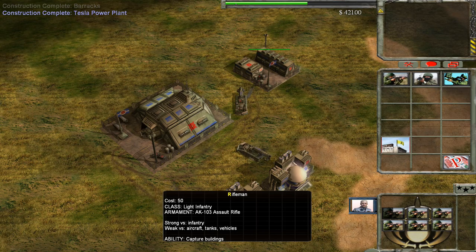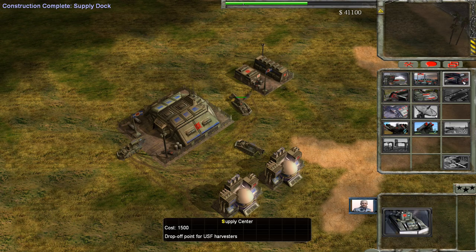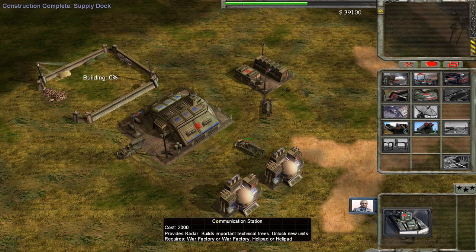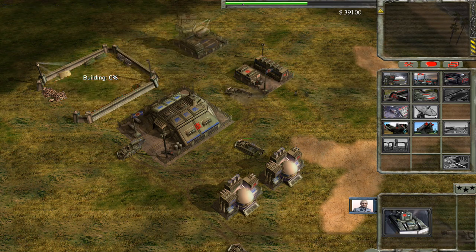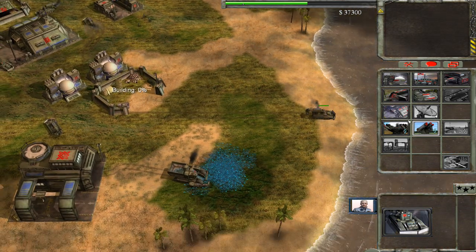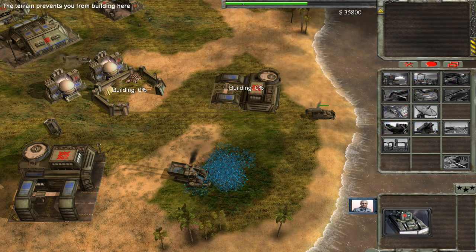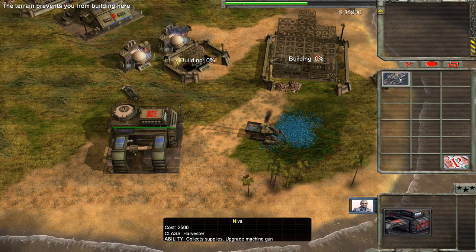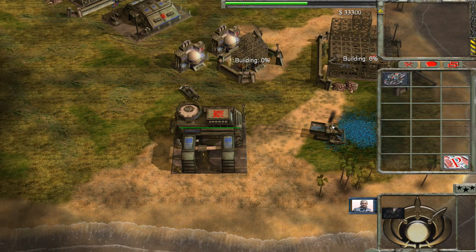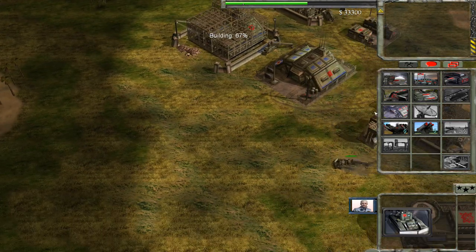Barracks is finished, let's get some riflemen on the go. We'll start building a war factory next to our Command Centre, and let's make sure we get a helipad as well. Build me another power plant and another supply centre - so I'm doubling the amount of money I'm getting. Let's get a Neva, which is a harvester. I think I can give it a machine gun as well. And I think we'll start looking at building defences at the moment.